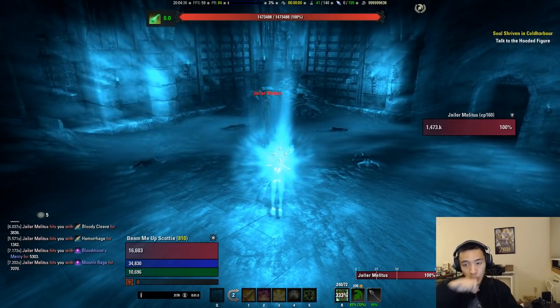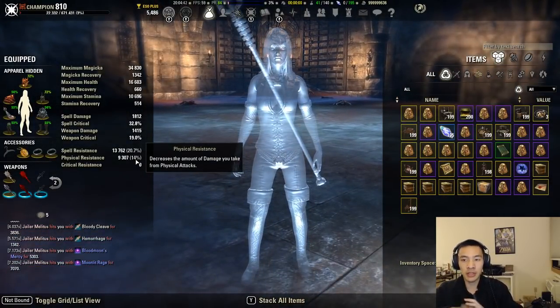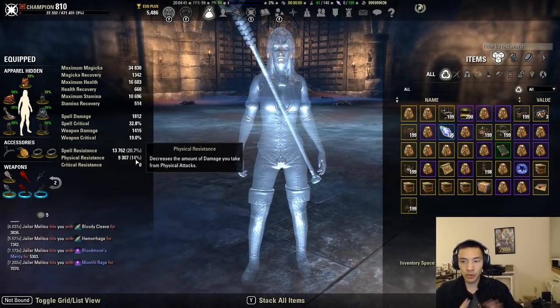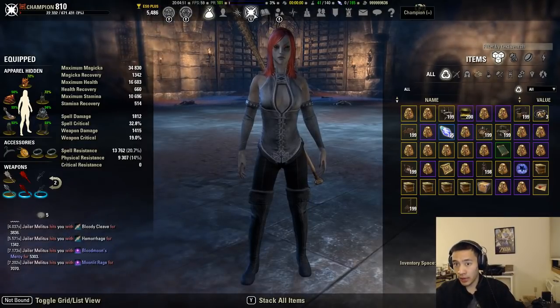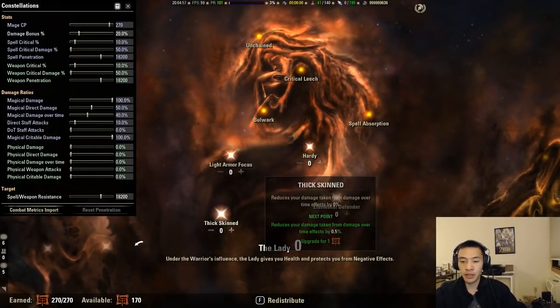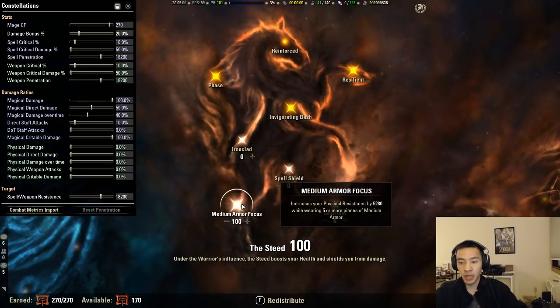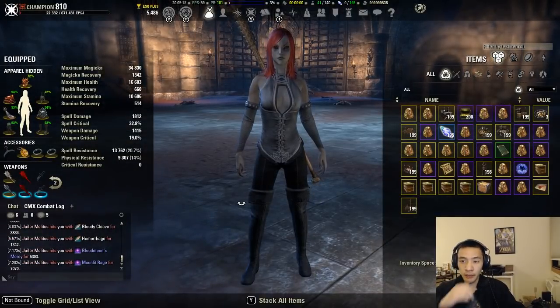Pretty much on the money for how much mitigation we're getting. This value might not be entirely accurate because of the way the game calculates resistances, but that's fine. Some of you might ask about Hardy or Ironclad — I already thought of that. I have no points into Hardy, Elm's Defender, Thick Skin, or Ironclad. I have 100 points into Medium Armor Focus just for the additional 20 health, and since we're not wearing five or more pieces of medium armor, it doesn't affect our resistances.